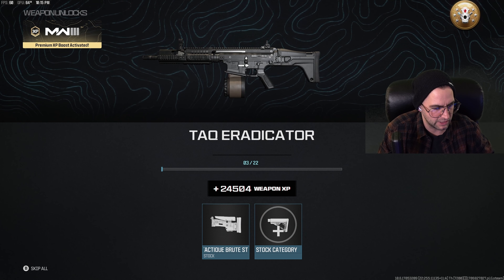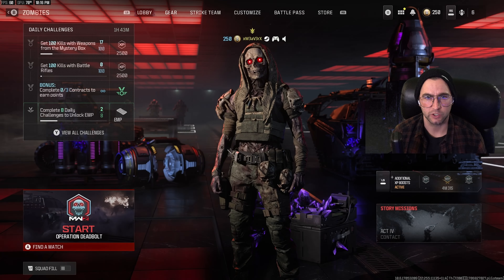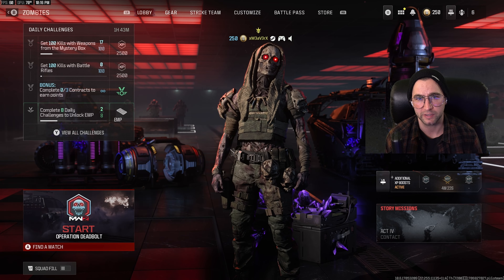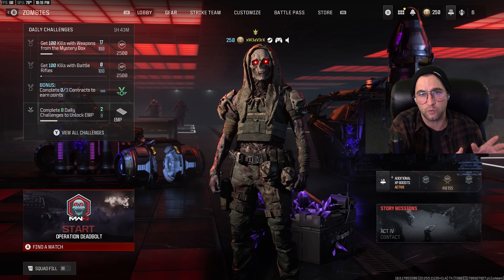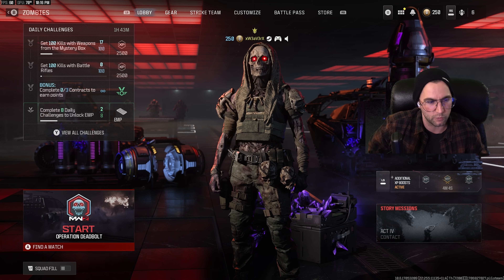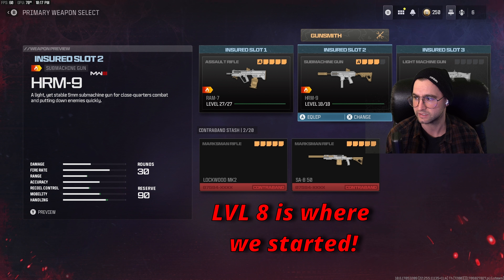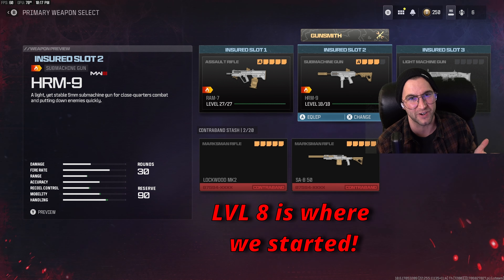We're back in the lobby. As you guys can see we went from level one to level 11 on the weapon used at the Dr. Jansen exfil. It didn't show the first weapon used on the base zombies map because it creates a separate after-action report. Coming over here, we got to level 18 on the first weapon, so we did max it out — it was around level eight or nine when we started this recording.